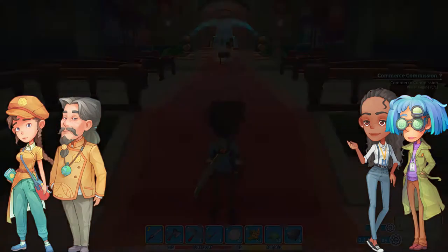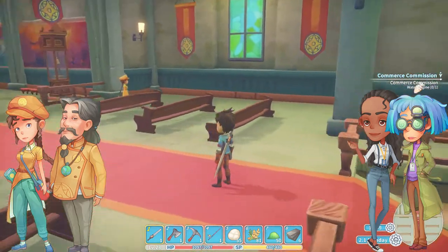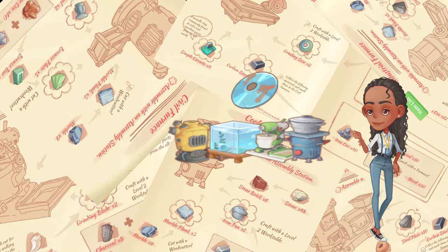Petra and Merlin seek to learn as much as they can about the old world technology, while Nora and Lee fear that the information contained on the disks may cause more harm than good. Depending on the amount of data disks you provide Petra, she will discover a blueprint using the information she finds. After a few days of decoding the disk, she will send you a blueprint and you will be free to craft the new item.